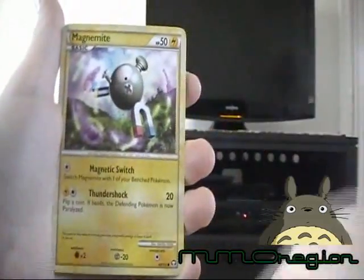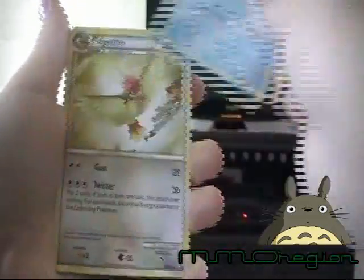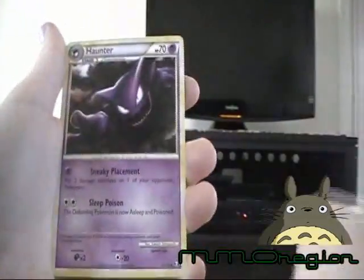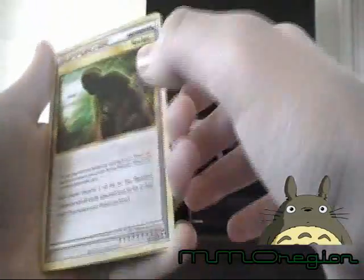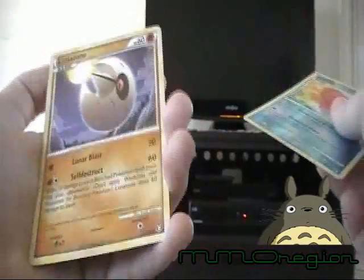Kricketot. Magnemite. Aipom. Tentacool. Pidgeotto. Haunter. Seeker — really playable card. Reverse is a Luvdisc. And the rare is a Lunatone. Meh.